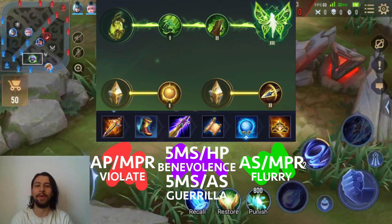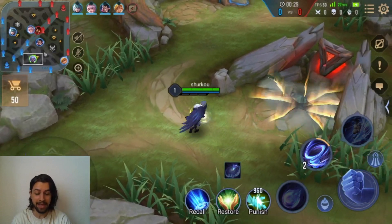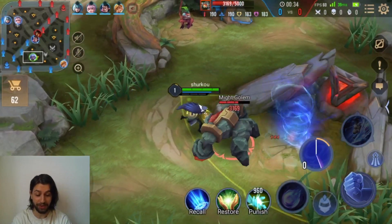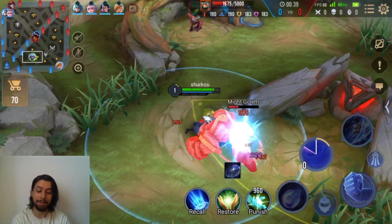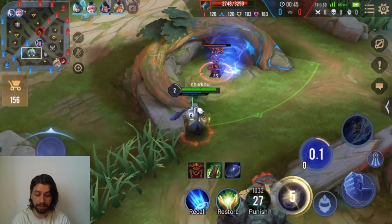What's up guys, welcome back to another Arena of War video. Today, as you can see, we will be playing Zata in the jungle position — finally. I know this was very heavily requested by a lot of you guys, and he was buffed as well on the new patch. We're using the green enchantment and we're gonna be building a Zweihander as well. So this should be a lot of fun. I think this is the best way to play him, believe it or not.